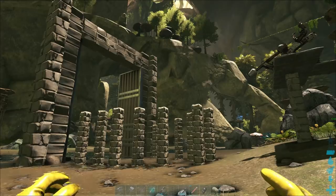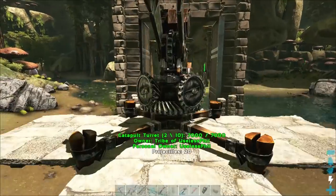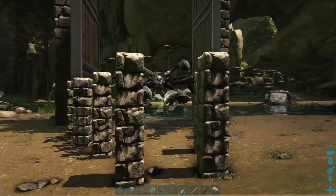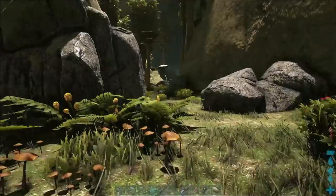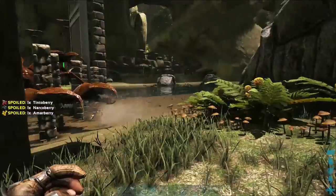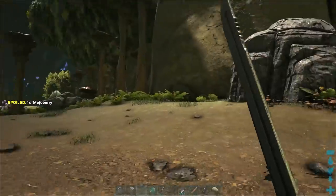The easiest way to do that is to pen it into a pen like this — get a behemoth gate and some stone pillars that will funnel it towards an elevated catapult turret on a platform above the pen. Make the Carcanos come into the gate, and do make sure your pillars are at least three high. The Carcanos will get trapped in the pen and you can run around and close the gate behind you, and you've got yourself a penned-in Carcanos.